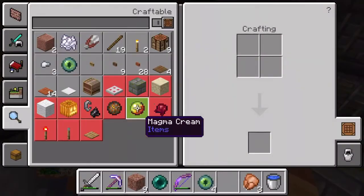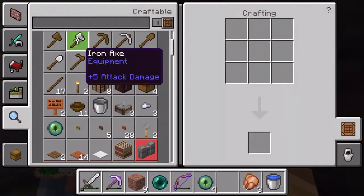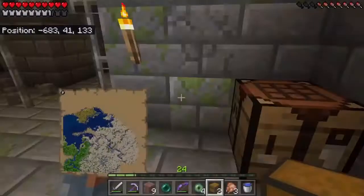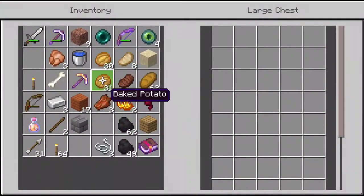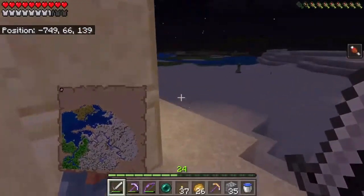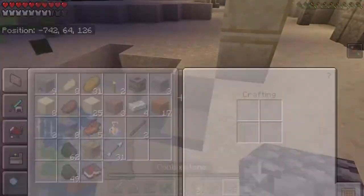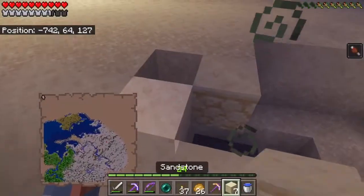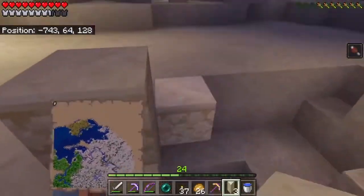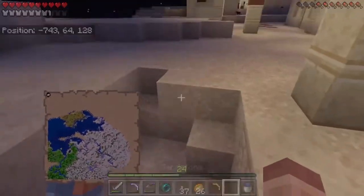Let's make a little base here. I'm clearing out everything here. I'm dying — do you have food? Yeah, I have tons of food. Here's a half a stack of bread and potato. This has been another episode of Akimbo Gaming — this is episode 10. We found the end portal. Thanks for watching. We will see you guys in the next video. Bye-bye.